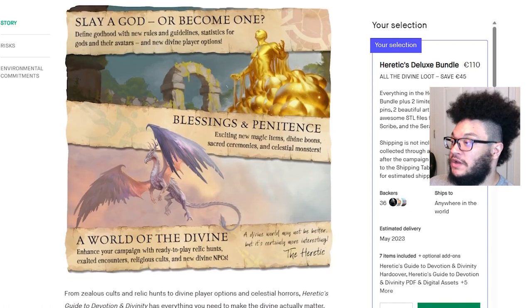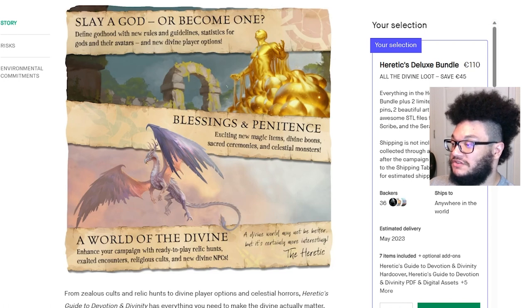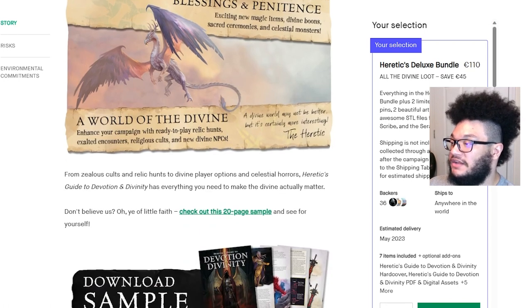Slay a god or become one. Divine godhood with new rules and guidelines, statistics for gods and their avatars, and new divine player options. Blessings and penitence — exciting new magic items, divine boons, sacred ceremonies, and celestial monsters. A world of the divine — enhance your campaign with ready-to-play relic hunts, exalted encounters, religious cults, and new divine NPCs. A divine world may not be better, but it's certainly more interesting.